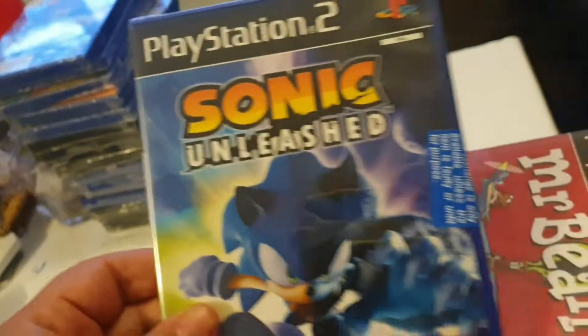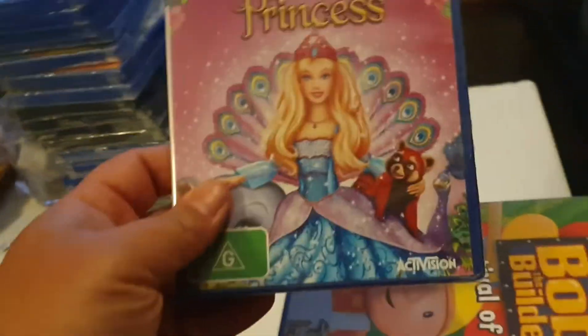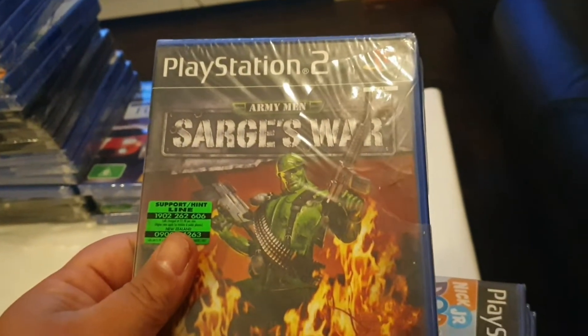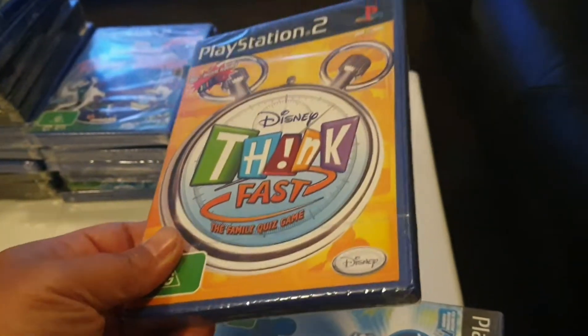Sonic Unleashed — brand new sealed. Barbie: The Island Princess. I think that's a Bob the Builder again. Go Kart Rally. Ford vs Chevy — this one feels a bit loose at the back. Thor. Doesn't sound loose in there. This weird Bony World. Disney Think Fast — another very good one.